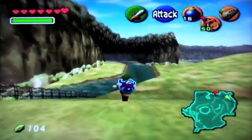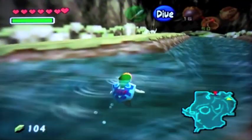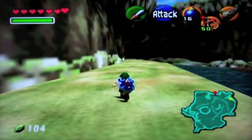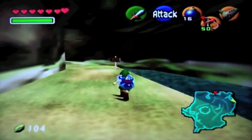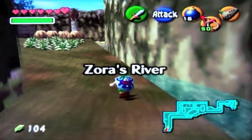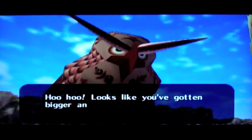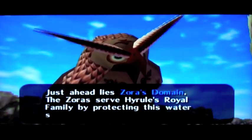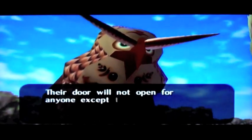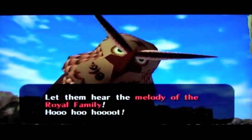If we go up this way, I'm going to have to cross the river right here. There we go, and we're going to enter a new area. Here is Zora's River, which is a clue to what's next. Oh, look who it is! It's the owl. 'Looks like you've gotten bigger and stronger already. The Zora's Domain — Hyrule's royal family of our King and Water. The door will not open for anyone except those who have some connection to the royal family.' You hear the melody of the royal family.